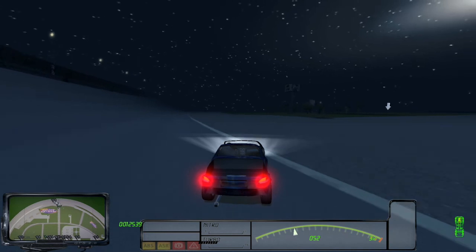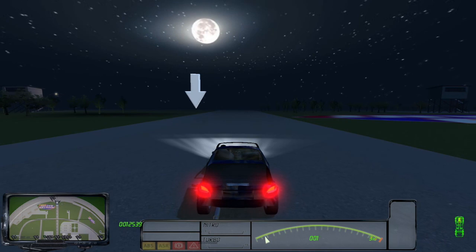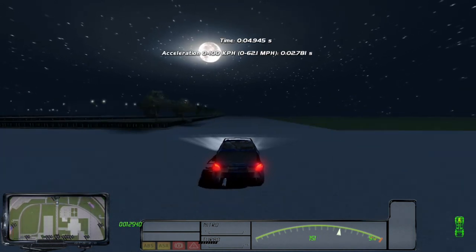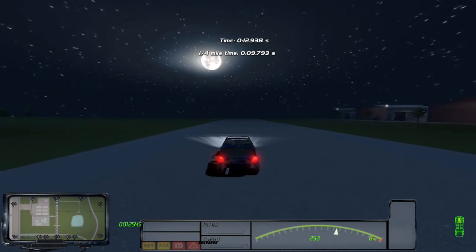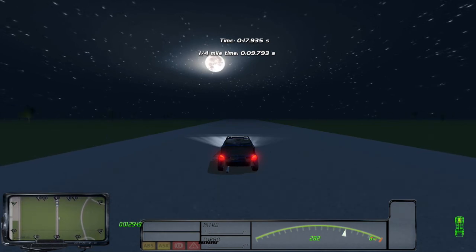We are getting very close to the test point. Again, third gear — it's not entirely fair because every single time acceleration and everything else could be different. Ready and go! The acceleration is already faster. Notice — it's 100. And it's much faster to 200. We are improving this car by shedding weight!